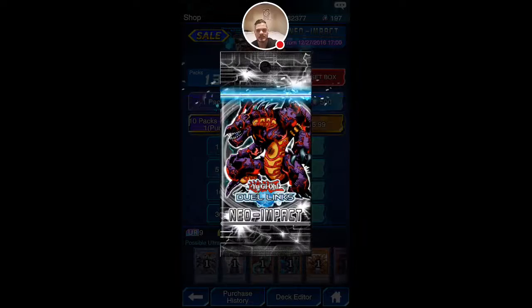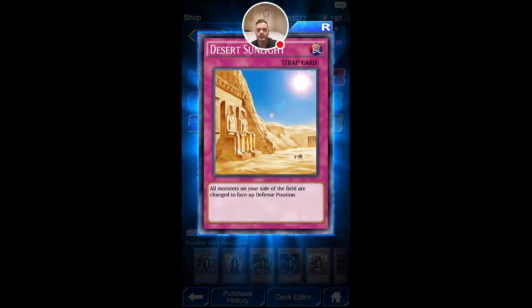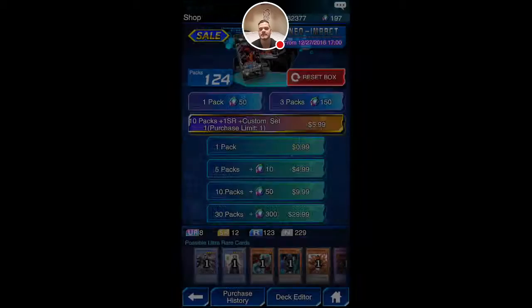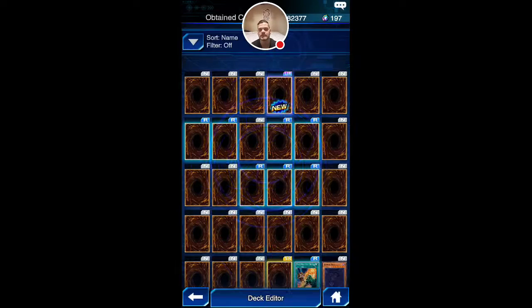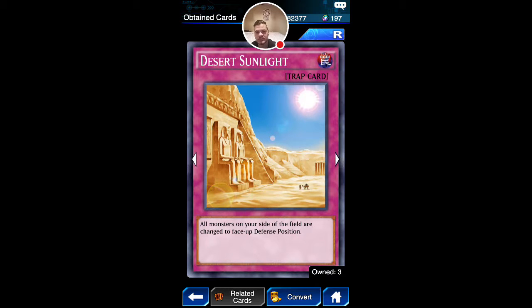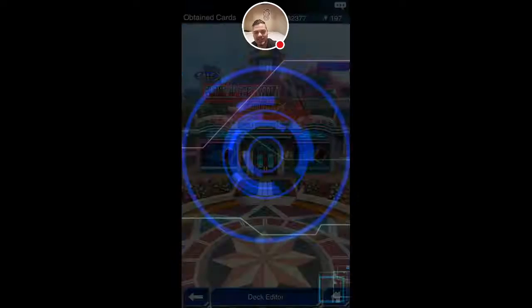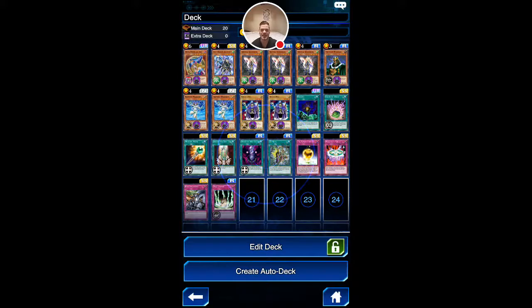Nothing fancy in this next pack — I'm just going to cut that open and zoom through really quickly. I actually wanted to check on this desert one real quick. If it was the opposite side as well, that would have been really cool, but it's not. Black Pendant again — yes! Let's pop into our deck and see if there's a place for the Black Pendant.